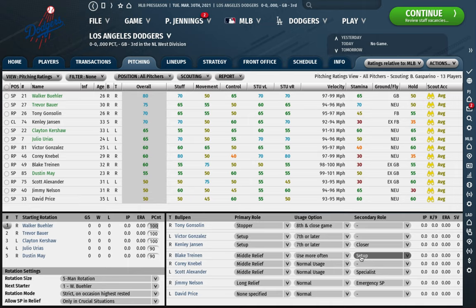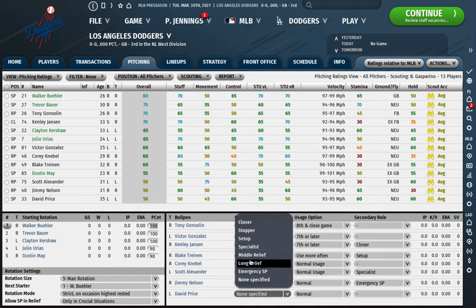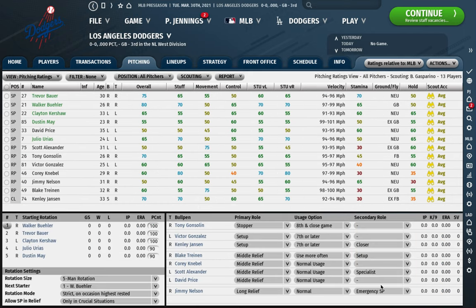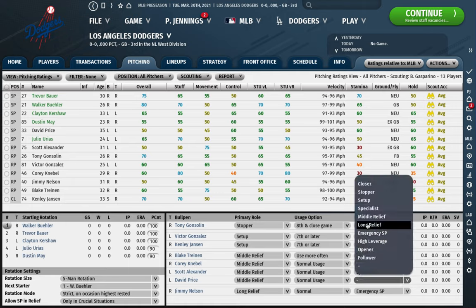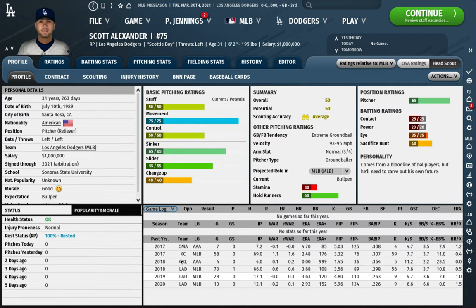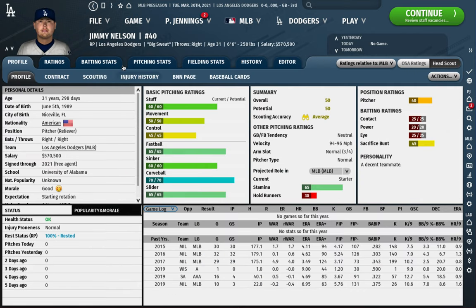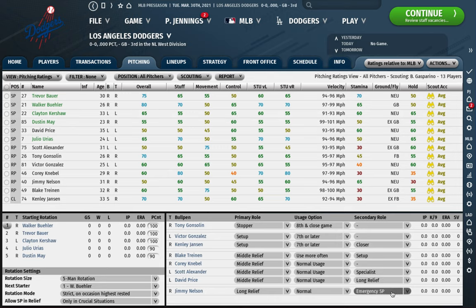I'd set Price in middle relief as well. For secondary roles, I'd make Alexander a lefty specialist and Price my secondary long reliever — since he has much more stamina than Alexander, that works out. Jimmy Nelson will be my long reliever and also my emergency starting pitcher. I could make Price the emergency SP too, but for this exercise we'll keep it as Nelson.